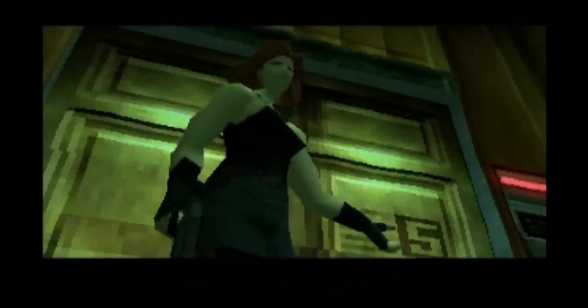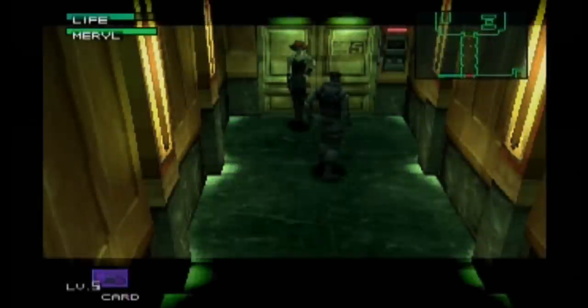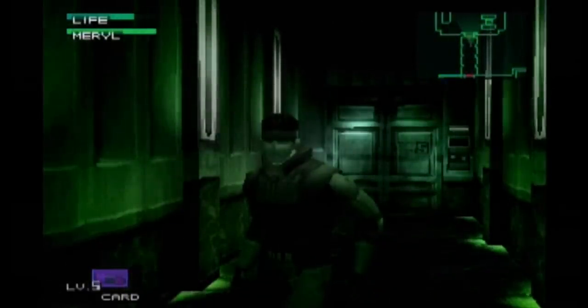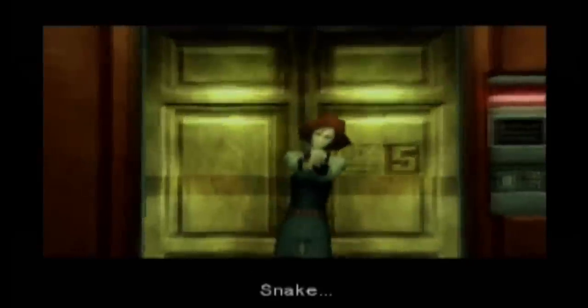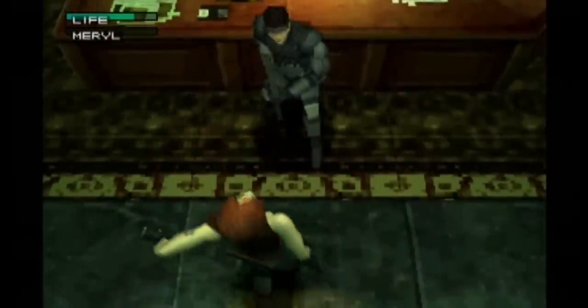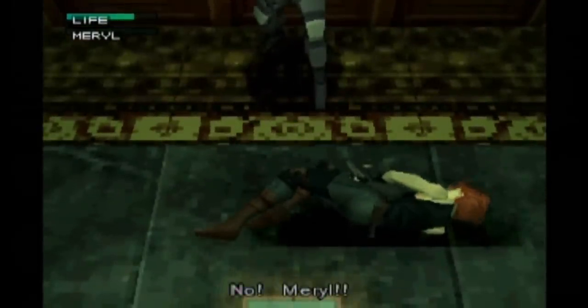While Meryl is under Psycho Mantis' influence, if the player enters first-person view, they'll be able to look through Meryl's eyes at Snake — who knew she sees everything in black and white? If you kill Meryl while she's under the influence of Mantis, Snake will fall to his knees in sadness and just give up on life. 'No! Meryl!'